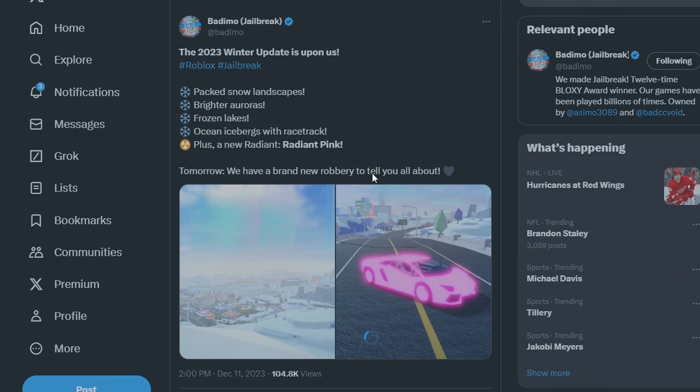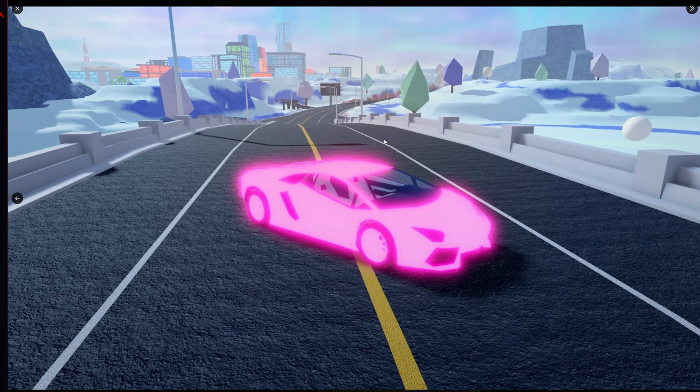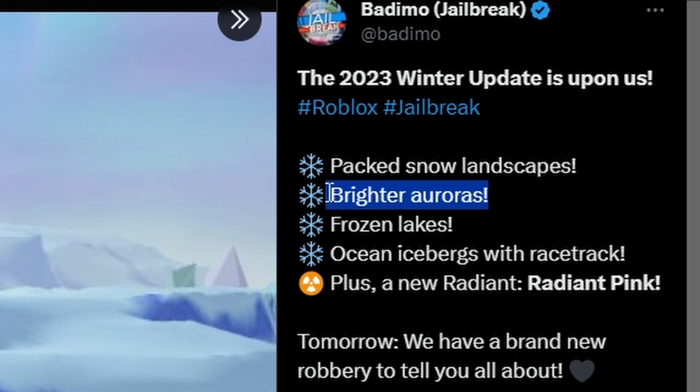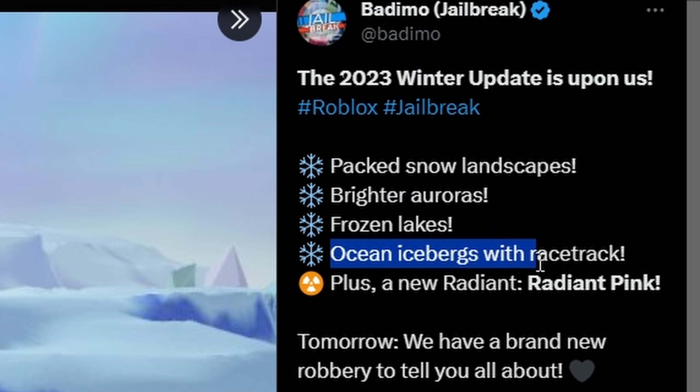So what could it possibly be? Well, first of all, we're going to be getting a brand new winter map, and we're also going to be getting a radiant purple skin, which is a pretty neat tier. Packed snow landscape, as you guys can see. Brighter auras. Frozen lakes — like those frozen lakes from 2021 — yeah, those will be back. Ocean icebergs with a racetrack. That's nice.